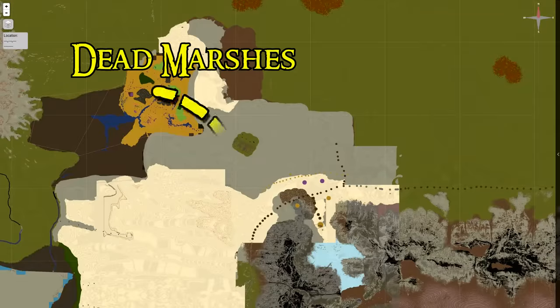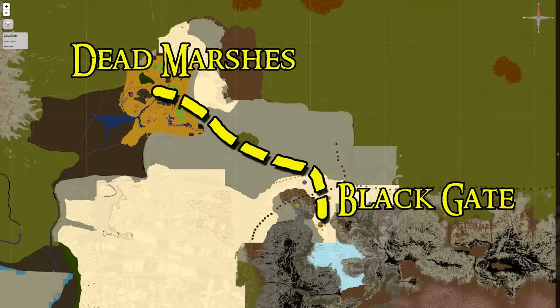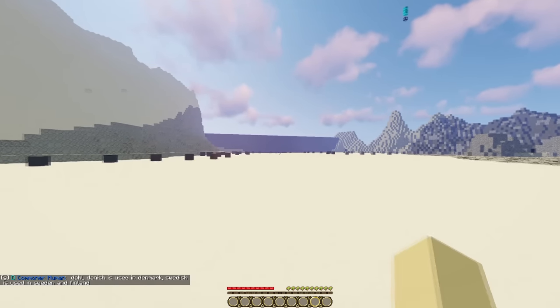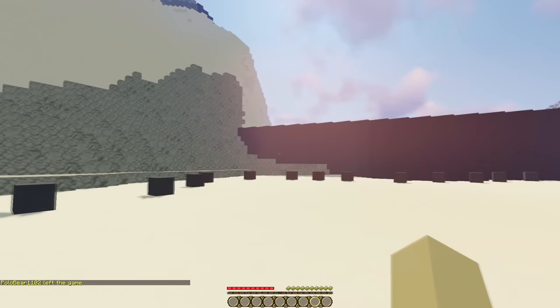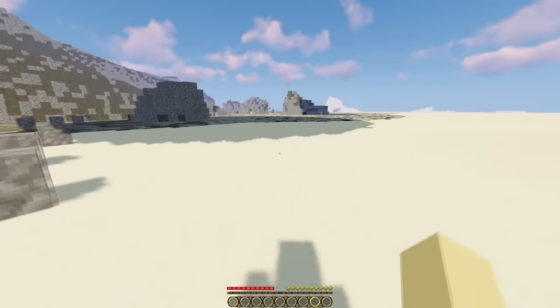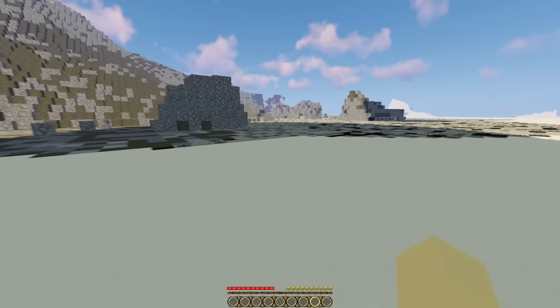Next I finally started seeing the outer mountains of Mordor. But unfortunately Mordor isn't finished either. This is where the Black Gate would be, but right now it's just a hollow black wall. It's okay — I've come way too far to get discouraged now. I needed to see this journey through.